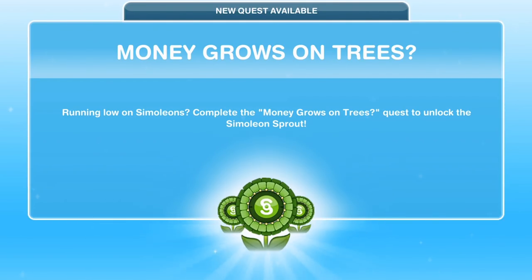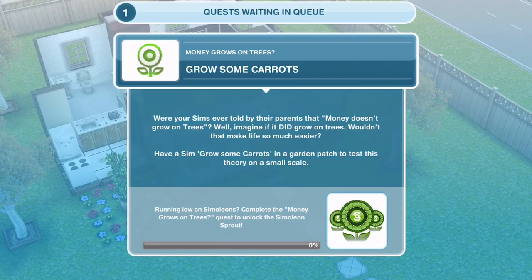Running low on simoleons? Complete the Money Grows on Trees quest to unlock the simoleon sprout, the social points flower, and the life points lotus. You might be wondering what on earth those are — it will all become clear as we go through the quest.